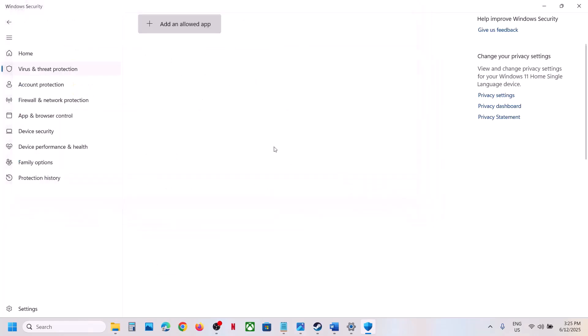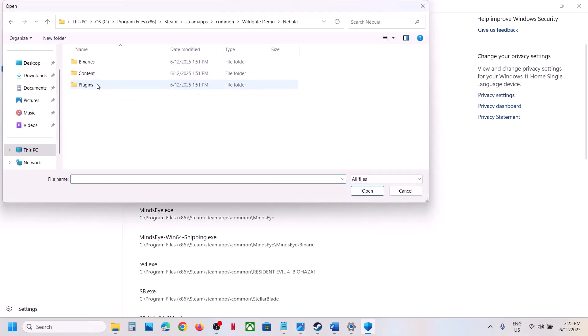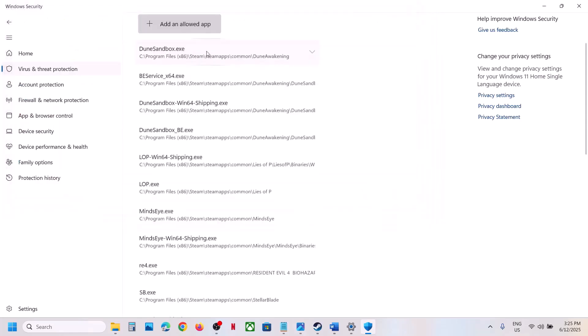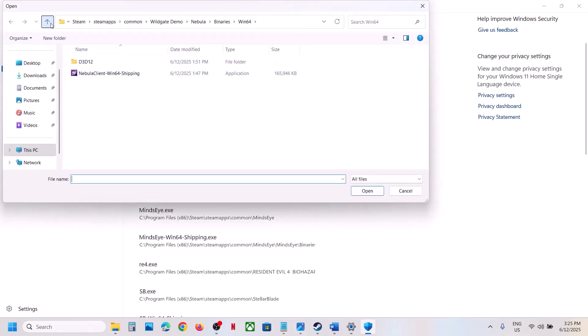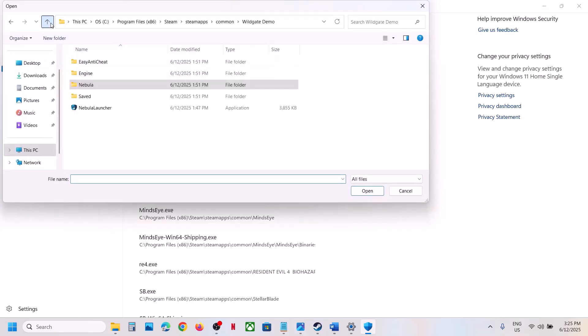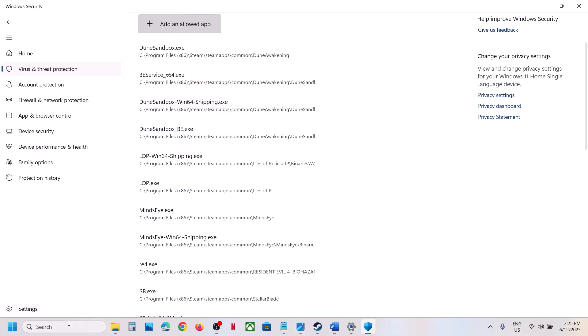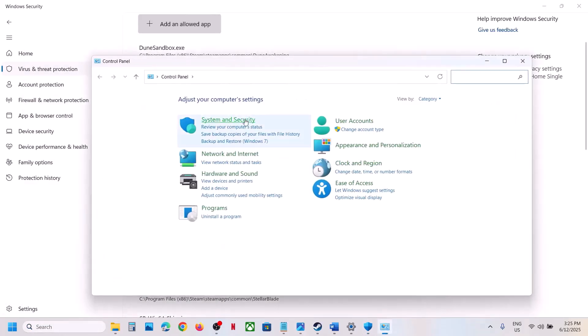Again click Add an Allowed App, browse all apps, open the Nebula Binaries Win64 folder, select that exe file and click Open. Again click Add an Allowed App, browse apps, go to the Easy Anti-Cheat folder, select that exe file and click Open.